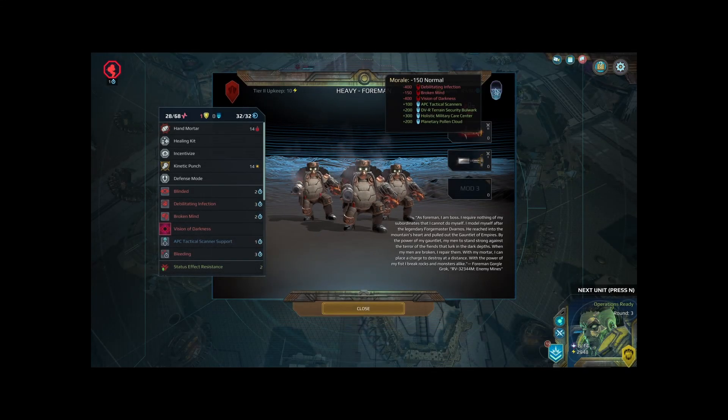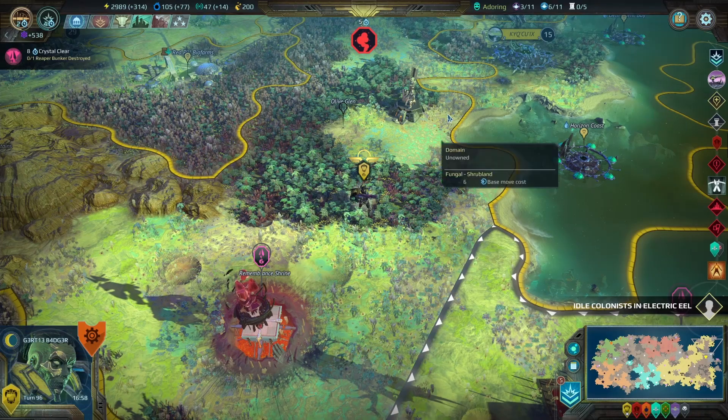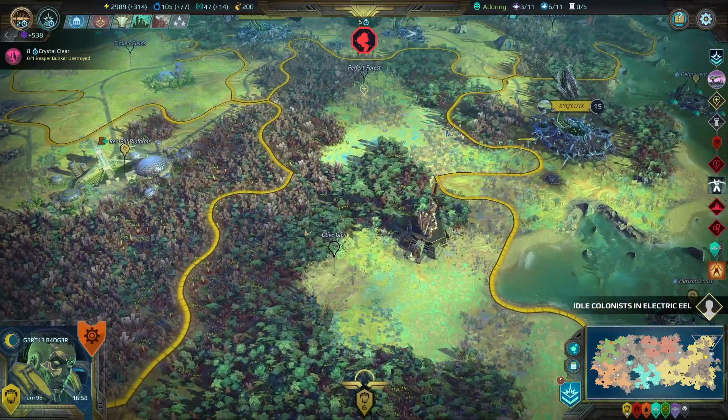Wow, he's got a lot of bonuses to his morale. Oh my god, he's getting minus 950 and he's still at normal morale. Hello everyone, my name is Gracie and welcome to episode 27 of this Let's Play of Age of Wonders: Planet Fall.